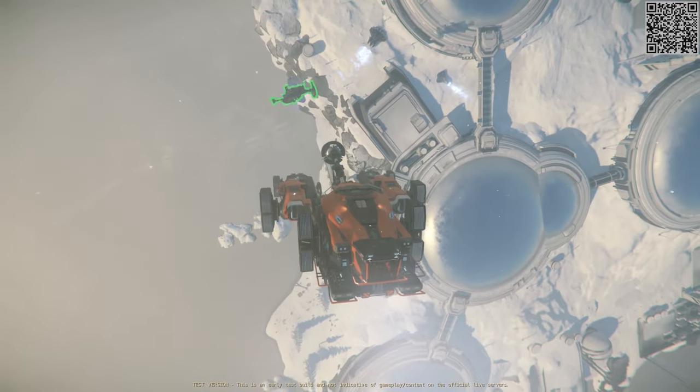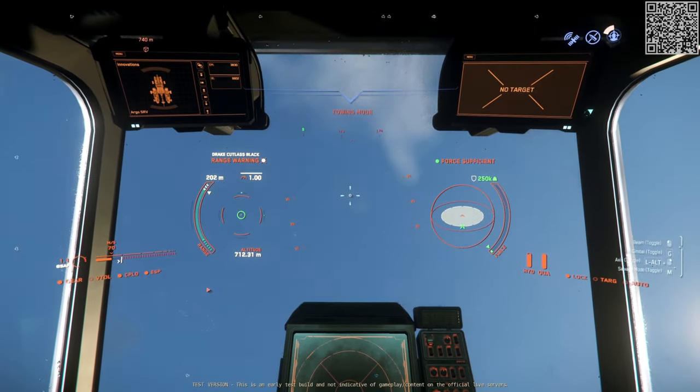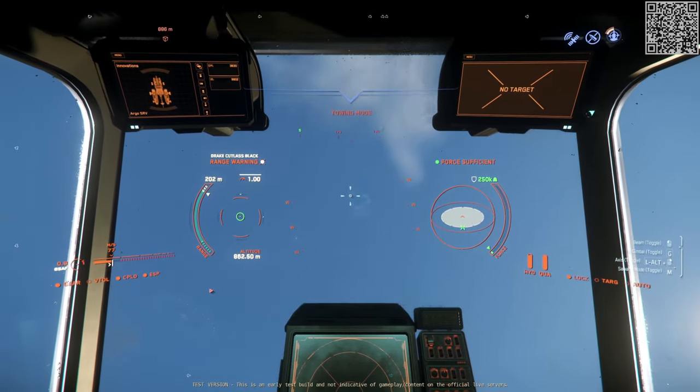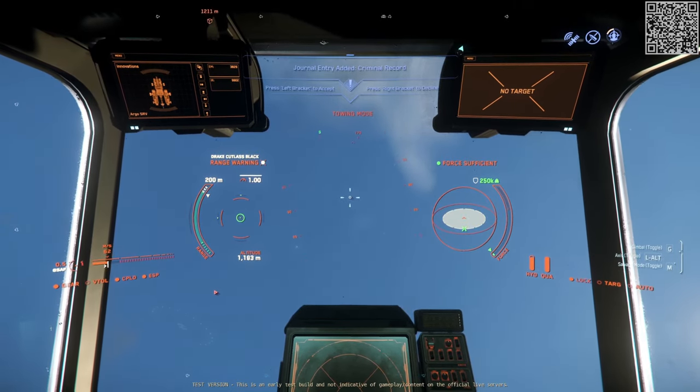I thought the best way to test out the SRV might be to use it with a scenario: pick up a presumably damaged Cutlass Black from the surface of Microtech and deliver it to a landing pad at Port Tresler — presumably for repairs, refueling, unloading, whatever.